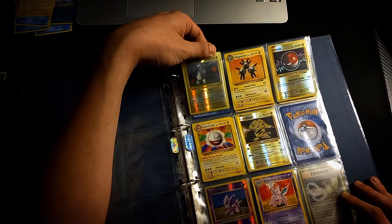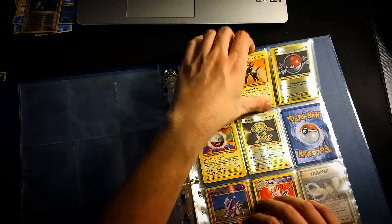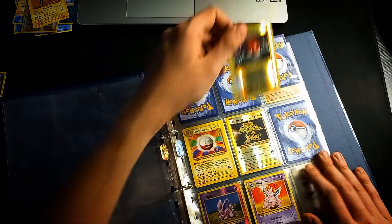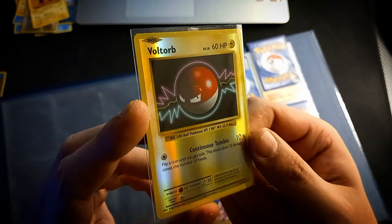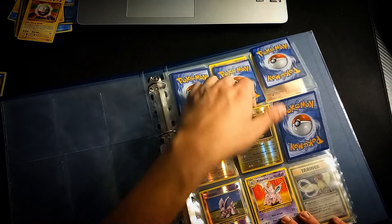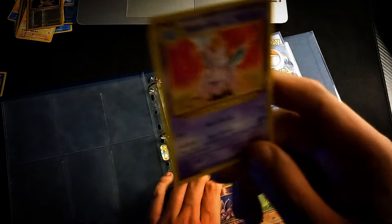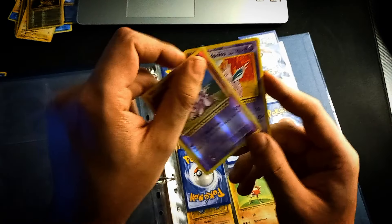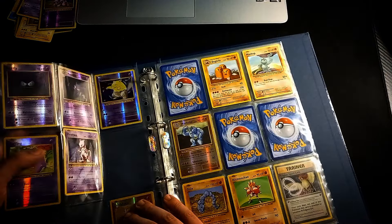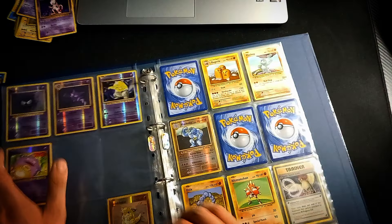I've also purchased some Groudons from Paradox Rift, and I like the Gastly from Temporal Forces. But honestly, if these Evolutions cards had never existed before and were released today, I'm not sure I'd feel the same way about them — the nostalgia is a huge factor. We have some Electabuzz here, and the Mewtwo — I was surprised it wasn't holographic in this set, I really would have preferred that.